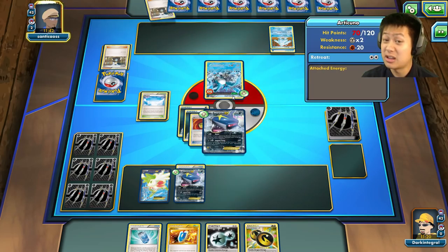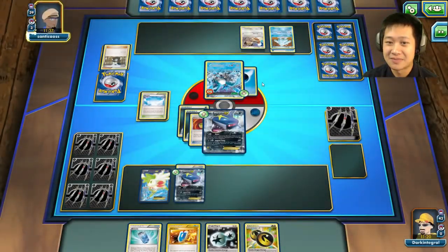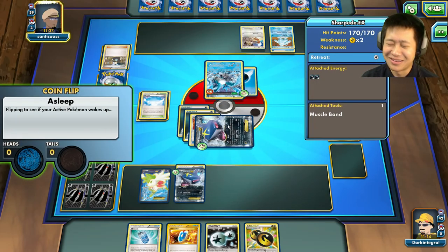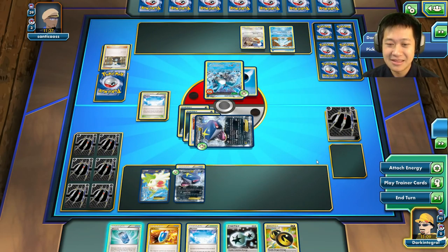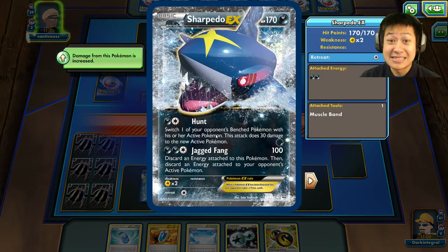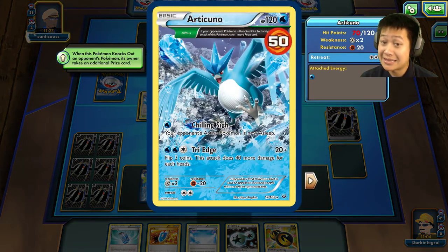He's putting another energy on Articuno. He'll put me asleep otherwise I'll drag out Regi Ice. He dragged out a Meowth instead. Don't wake up Sharpito! You slept through it - why? I'm not going to have any energies I really want to use so I'll have to end my turn. He is still sleeping. But there's no way Articuno can attack next turn, so I think I'm good.